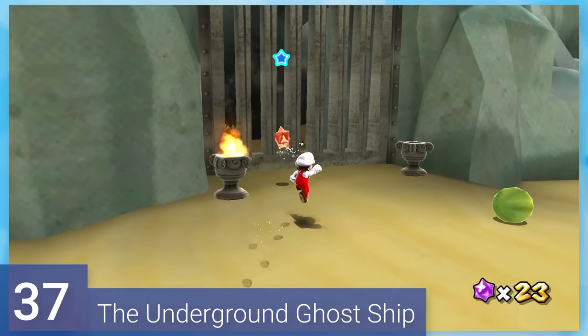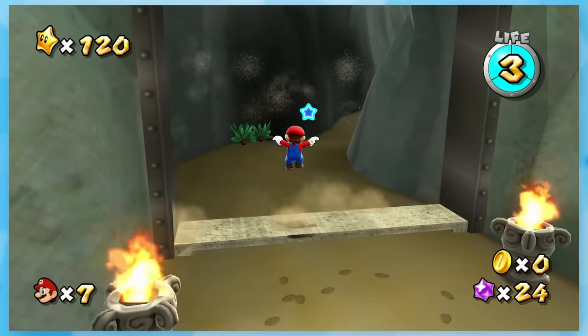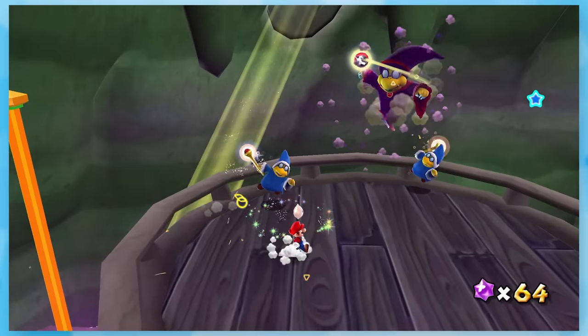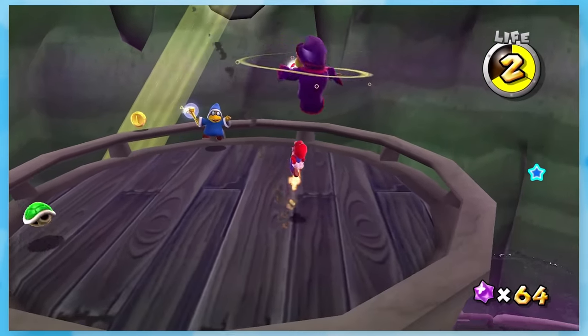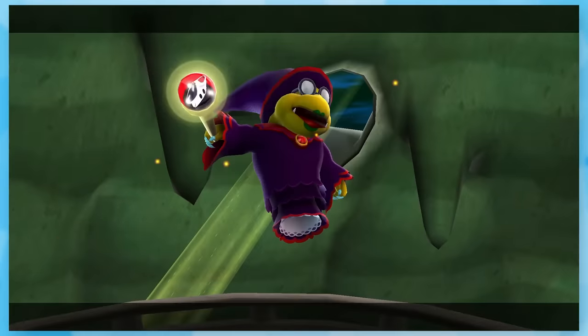37: The Underground Ghost Ship. We've got some more Fire Mario action — he lights up some torches to access the other part of the stage. Underneath all the water is a hidden ghost ship which has another Kamella fight. This one is a lot harder because of the extra Kameks, less space, and more fireballs to avoid. It's easy to get hit at least once or twice no matter what you do. This fight can be unpredictable.